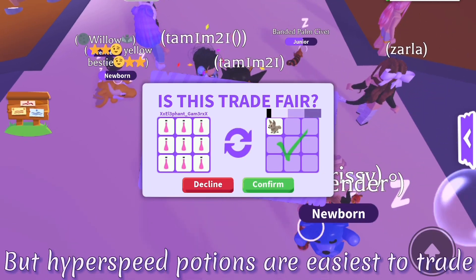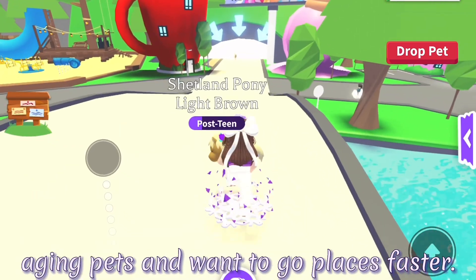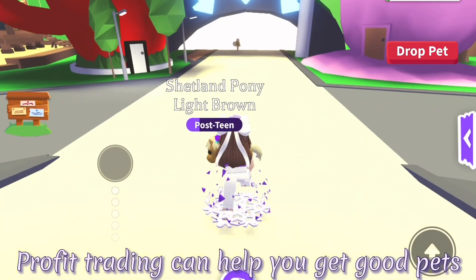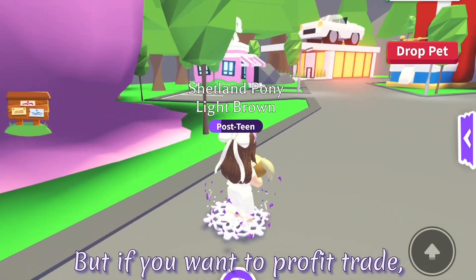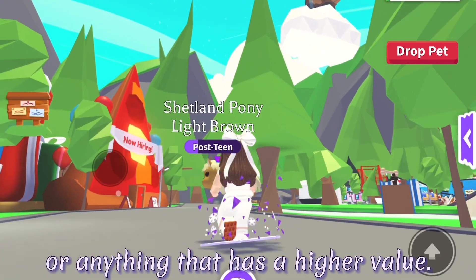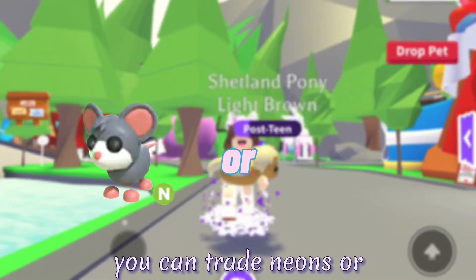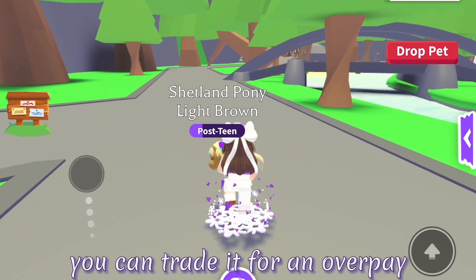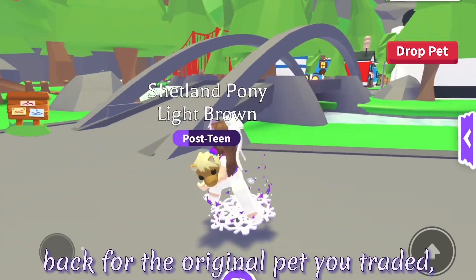Hyperspeed potions are easiest to trade since they make you faster and are useful to a lot of people who are aging pets and want to go places faster. The next method is to profit trade. Profit trading can help you get good pets fast and even good neon pets. But if you want to profit trade, you need to have a decent value pet like cow, elephant, kangaroo, or anything that has a higher value. If you don't have a decent value pet, you can trade neons or legendary pets for one using the previous methods to get those. Once you have a mid to high tier pet, you can trade it for an overpay and then trade a fair offer with some of those pets back for the original pet you traded.